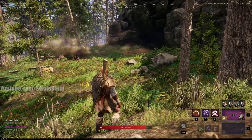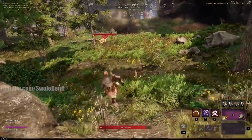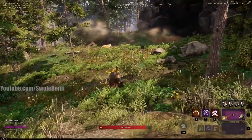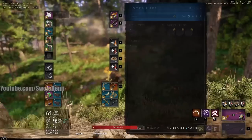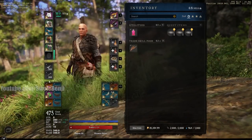Swole Benji here. Today we're going to be skinning some divine lynxes and testing luck. I think I have it figured out — I've done so many runs of this zone. I have a full set of skinner's gear, but I do not have the luck amulet.